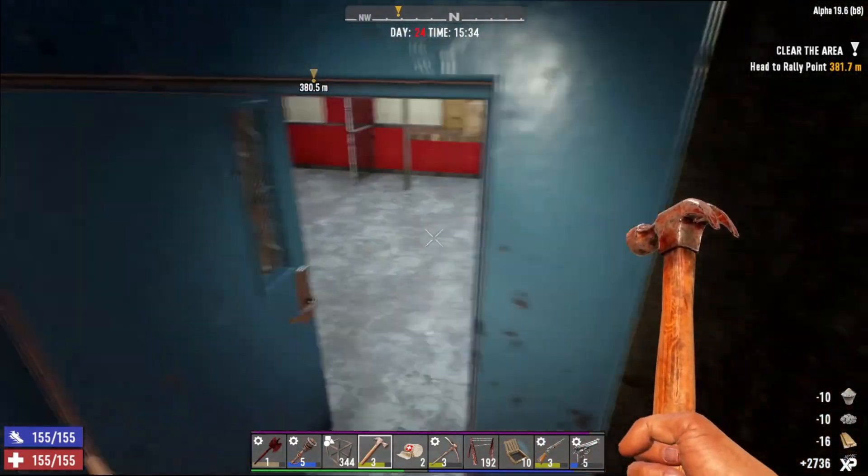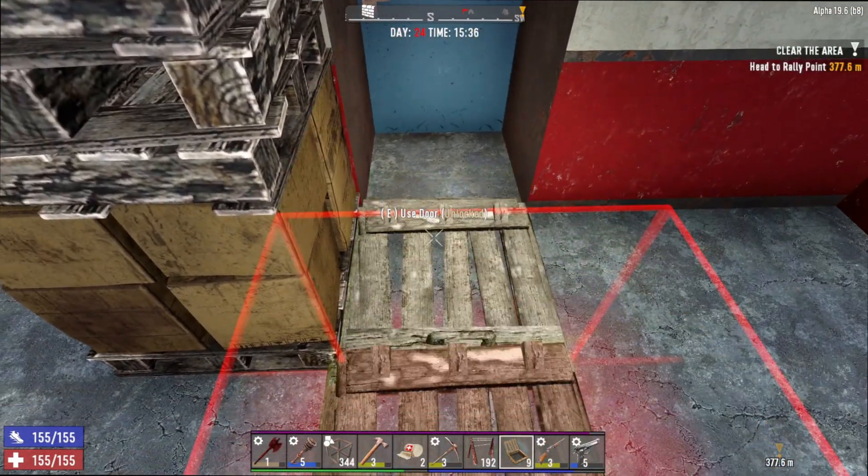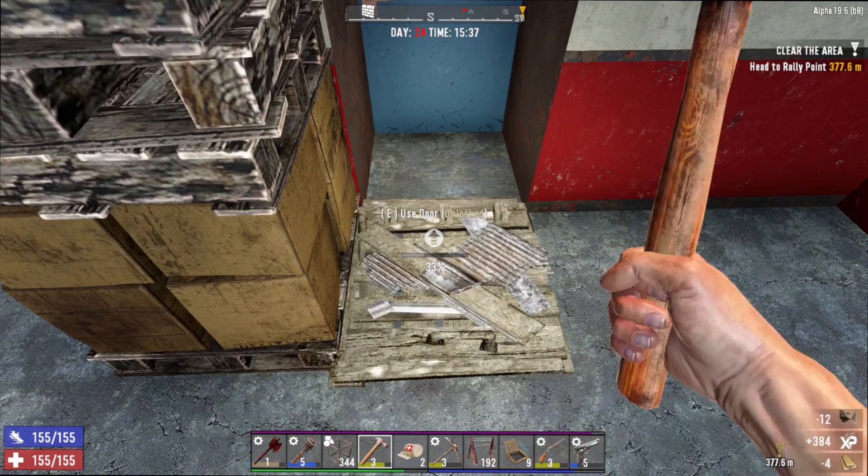We're going to end up spending all day doing this. We could leave the store — we'll just throw a hatch here. Another fallback point. Another fallback point.